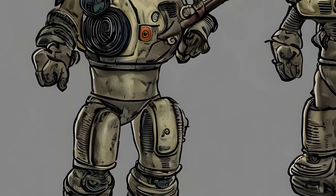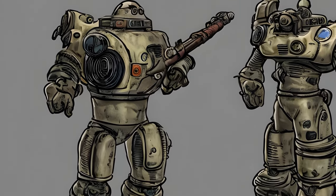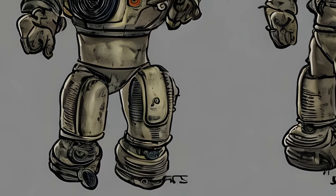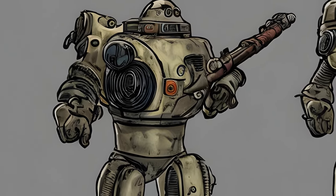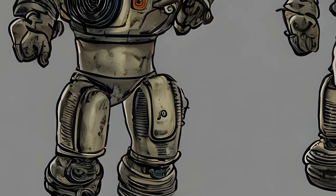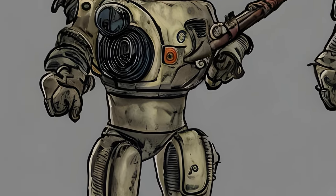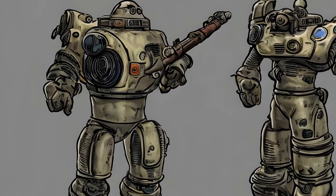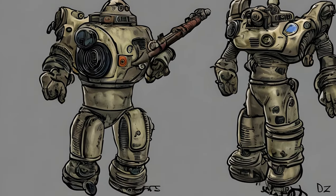Home Sweet Home — location: Nuka World. Given by: Porter Gauge. Reward: 500 plus XP, Wasteland Warlord Perk Rank 2. Form ID: XX000804, DLC04MQ04. Powerplay — locations: World of Refreshment, Fizztop Mountain, The Parlor, Bradburton Amphitheater. Given by: Shank. Reward: 400 plus XP, 2 of the following gang perks: Ace Operator Perk, Chosen Disciple Perk, or Pack Alpha Perk, electricity to Nuka World. Form ID: XX000805, DLC04MQ05.